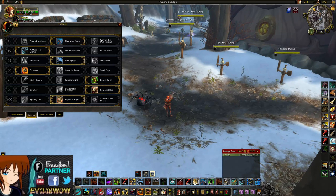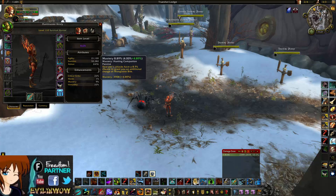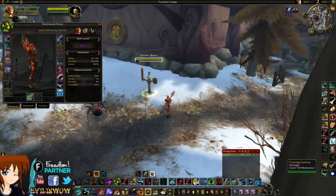The next change is to Flanking Strike. It now has a chance to double-trigger Hunting Companion. So if you have a 9% chance and activate this, you'll effectively have an 18% chance. This might make you want to aim for 10% mastery instead of 9%, which gives you a 20% chance to proc Hunting Companion.